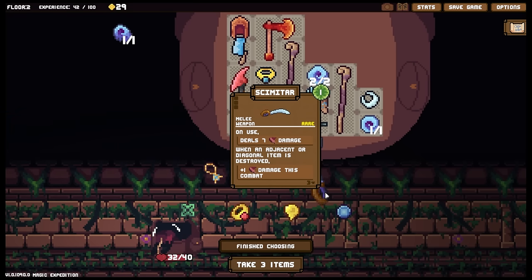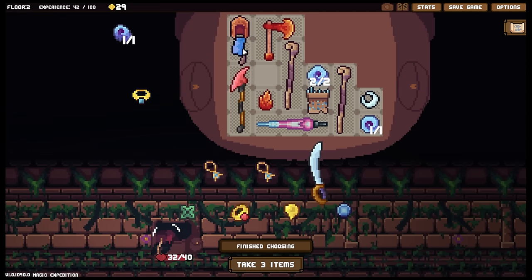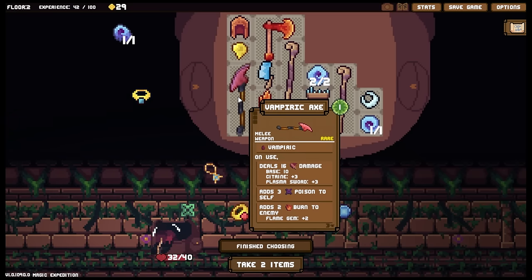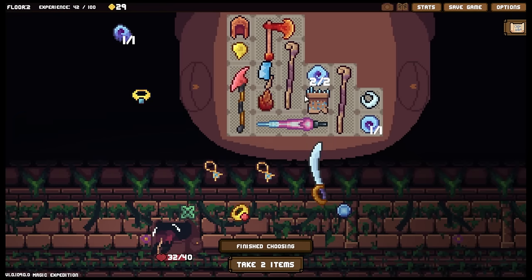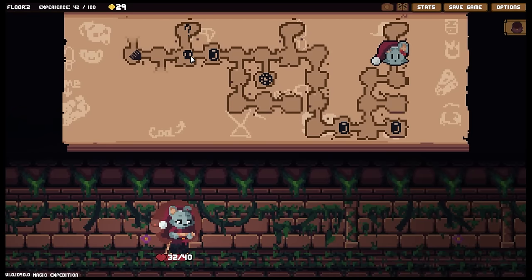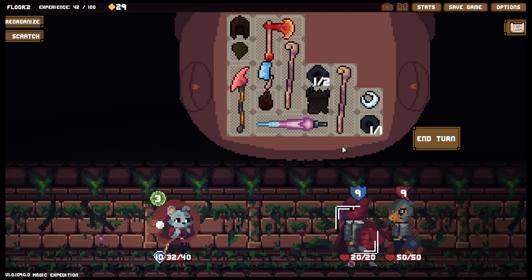We've also got the scimitar — deals 7 damage when an adjacent or diagonal item is destroyed. That's more important to me than the battle ring — way more important. We want this vampiric blade to have absolutely staggering amounts of damage potential because I want to use it sparingly. I'll shed one of the apprentice staffs because they're taking up a lot of room. We've just lost one of our rings which is a shame. I would honestly love to pick up the heart ring — I don't know what it is about heart rings, but they're heart rings — come on!